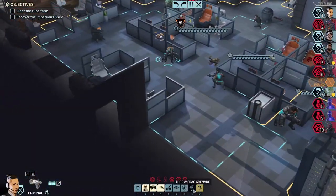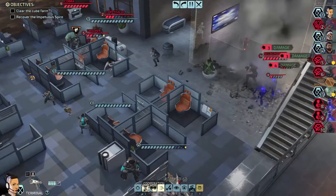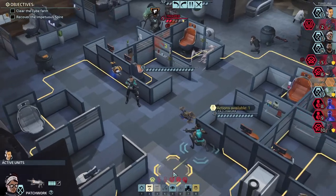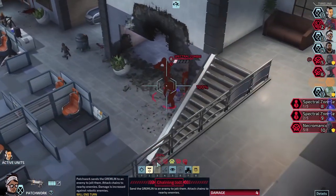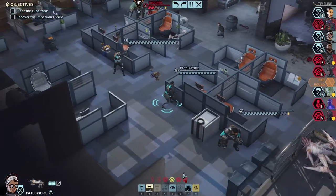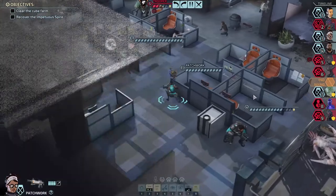They're stunned so they're set out of the turn. Maybe I can drop a turncoat grenade on them. Let me throw a frag grenade — can we get that over there and deal damage to all of them? Yes! We'll cooperate with Patchwork so she can take those guys out with her chaining jolt. Hopefully we can actually see them. We're chaining jolt on the necromancer — I don't know if it chains one or two damage. If it chains two we'll take them both out.